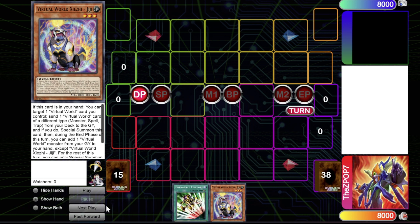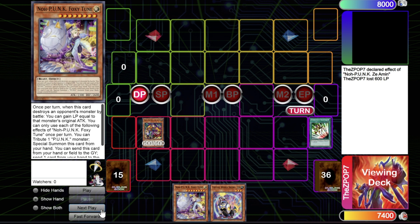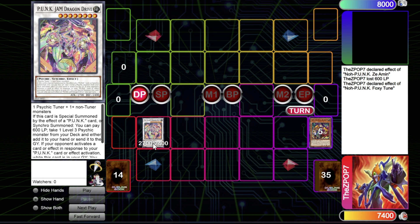Next is the Punk engine — especially with the insane support from Power of the Elements: the new synchro Jam Drive and new field spell. At the bare minimum, you get Z-Amon, use its effect to get a Foxy from deck to hand, then use Foxy as a tuner, discarding a spare card — in this case GG — and special summon Deernote from your deck. Synchro into the new Jam Drive, which lets you add a level three Psychic from your deck to hand.